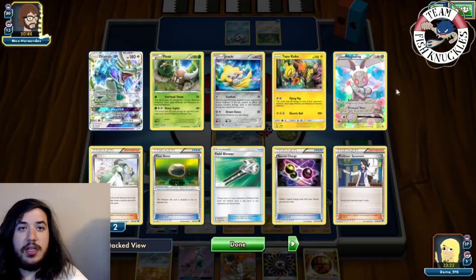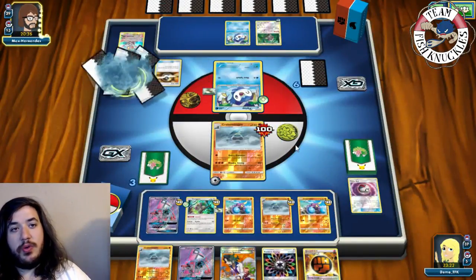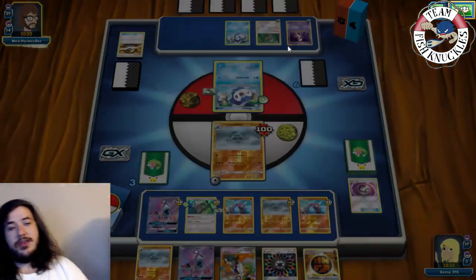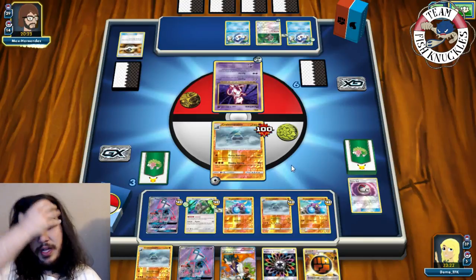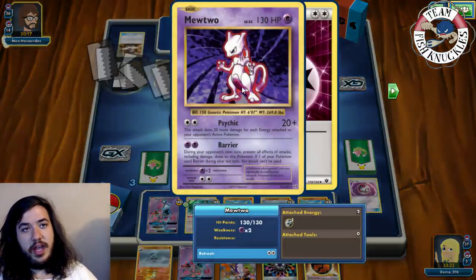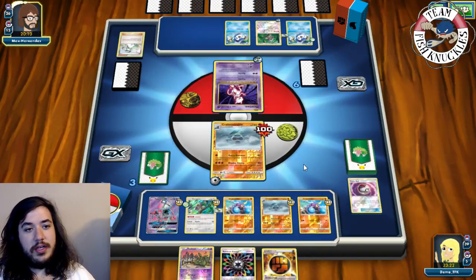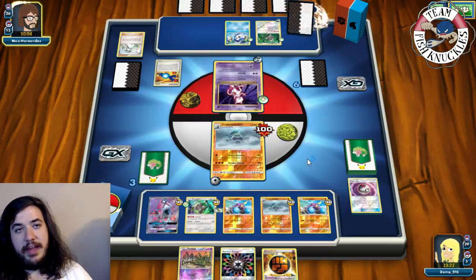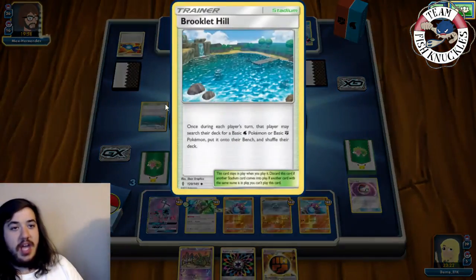Opponent Ultra Balls discarding two cards. They grab something - prismatic wave? Then a Mewtwo comes down. Mewtwo could be really strong here, able to use Psychic for a knockout. DCE goes to Mewtwo, Mewtwo comes active. Opponent uses N to get rid of our Crowbombable and Strong Energy. This Mewtwo could be very scary. Then a Rare Candy into Empoleon - two Empoleons on the field!